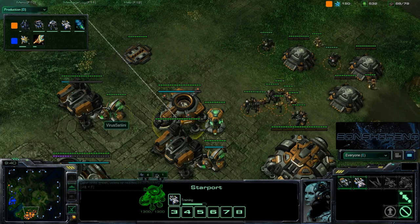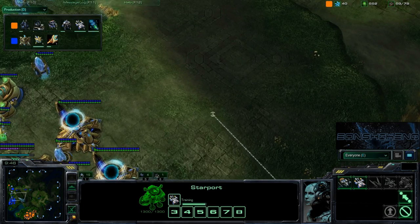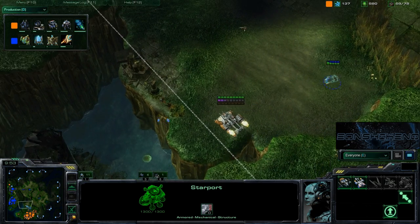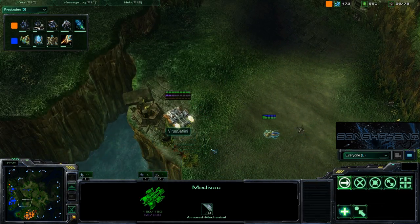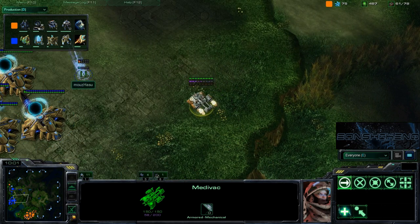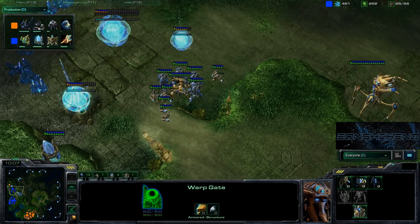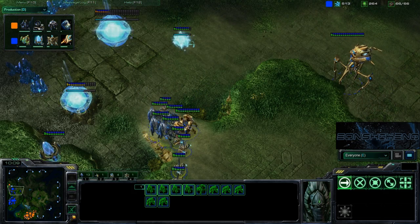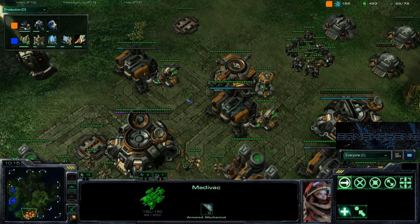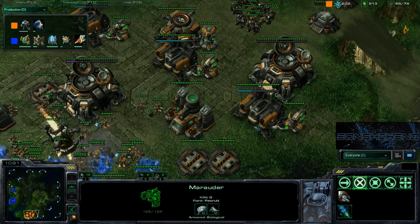The Medivac is coming out, but its rally point is way up near the opponent's base — Satini is not paying attention. He might just lose his Medivac by rallying it straight into the enemy's base. Hasu is probably thinking he's about to get dropped and needs to come back and defend. But actually, Satini made a mistake there — maybe he meant to mess with him. Either way, Satini is building up a mostly bio army right now.